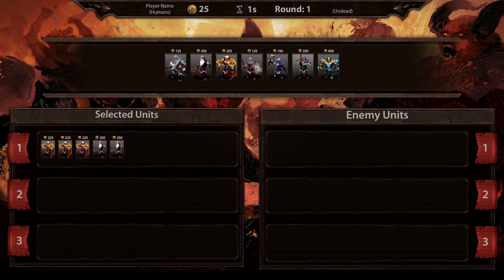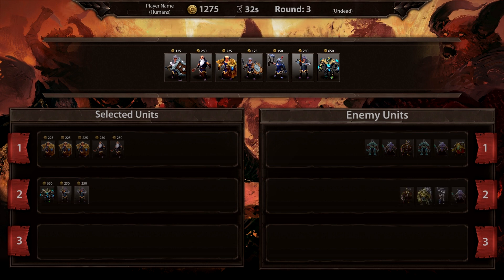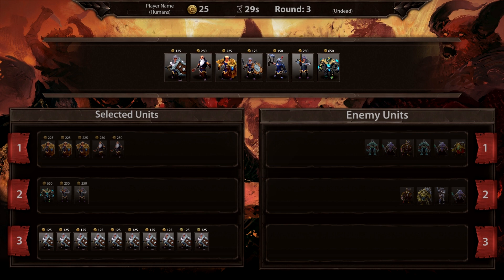The second round starts, and as you can see, the enemy units are now visible to us. We can see that he's got a Lich King, some Mages, and some standard Undead Infantry units. We're going to respond to this with a Guardian Golem and two Human Champions. These are very strong offensive and defensive melee units that are going to pair very well with the Human Priests that we picked in the first round. You can see that I've got 75 gold left over, and as the third round starts, that gold spills over. This lets us not worry so much about spending every piece of gold per round.